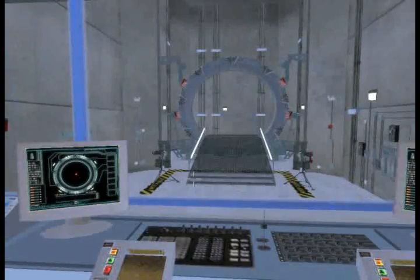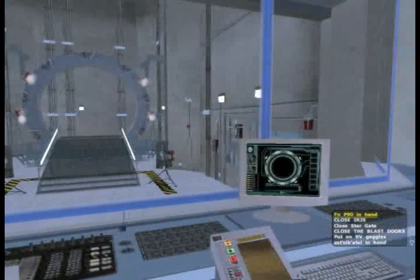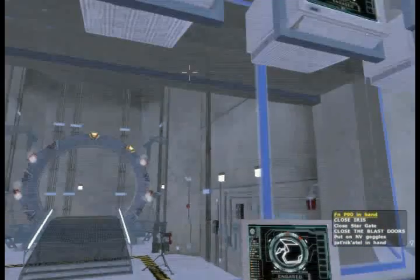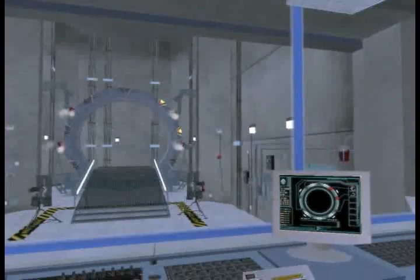Now we are ready to test our mission. We have three actions we can use to operate this Stargate. One of them is to close or open the iris, and the other two are for the dialing sequence.